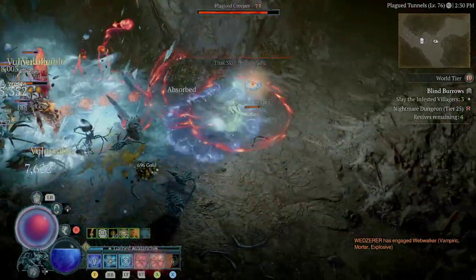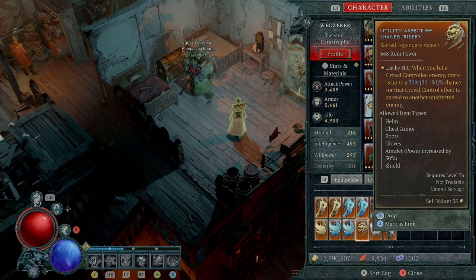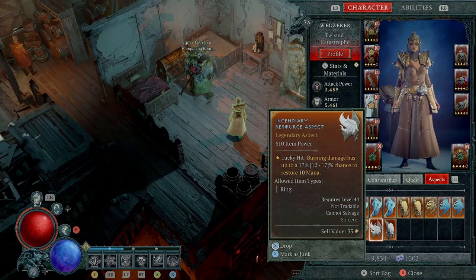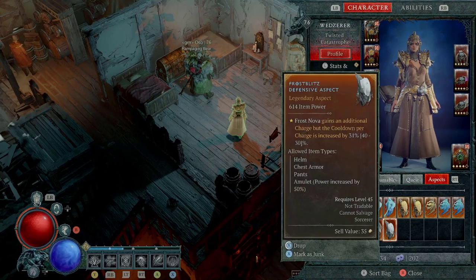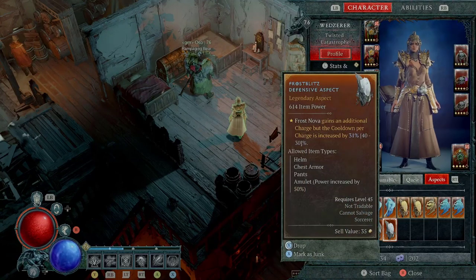Here is some advice before I continue. When you are creating and planning your build, make sure you know which aspects you want to use so you know where to place them, because there are some aspects that can only go into a certain piece of gear. For instance, the incendiary aspect can only go on a ring. Since you only have two rings, make sure you prioritize that slot. The Prodigy's aspect is mandatory for the build and can only go on a ring, so just make sure you pay attention to that.